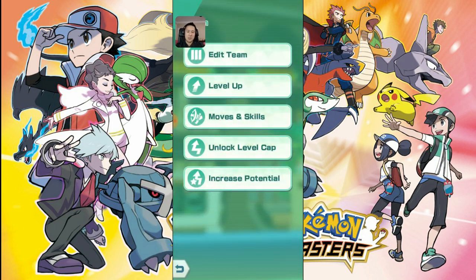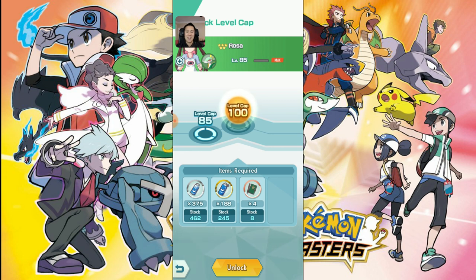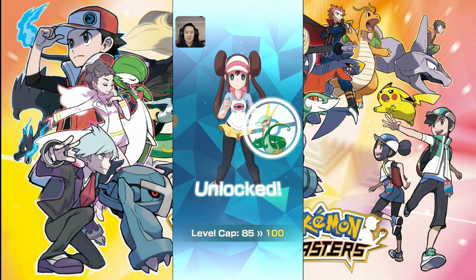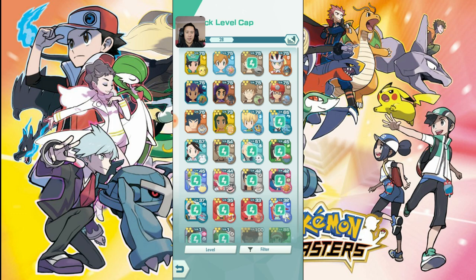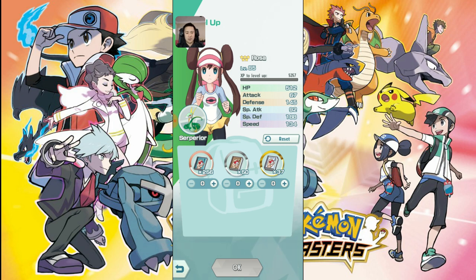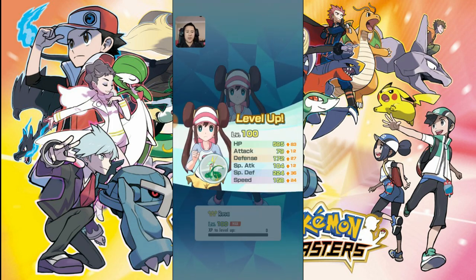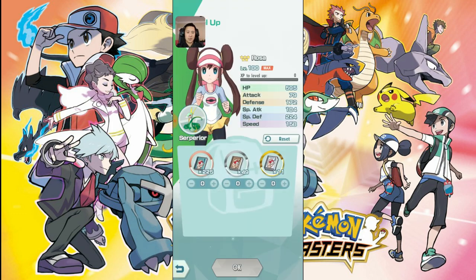Similar to what we did for Lycanroc — if you haven't seen that video you have to go check it out. Lycanroc is insane at level 100, I feel like all the content is gonna be pretty easy. We spent a lot of this past weekend farming up all the stuff to get this to level 100 — these books take forever to get. There we go — let's see what kind of stat jump you can expect: 512, 145, and 188, moving up to just under 600 HP, 172, and 224. That is super tanky.